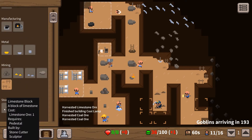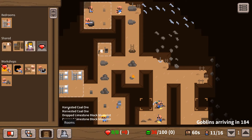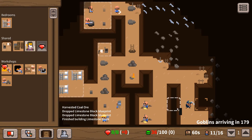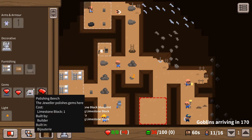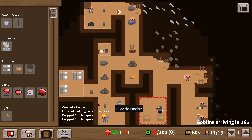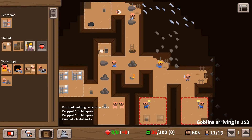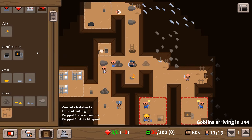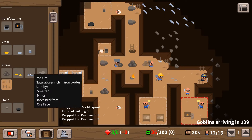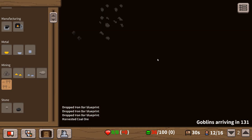Let's make sure we keep smashing these limestone blocks. We probably should really think about building a storeroom as well. Let's do a nursery in here - what do we need for that? We need two cribs. I'm gonna start making metal bars as well, so let's do a metalworks here. We need a furnace in there too. We're gonna start collecting coal and iron ore and start making iron bars.